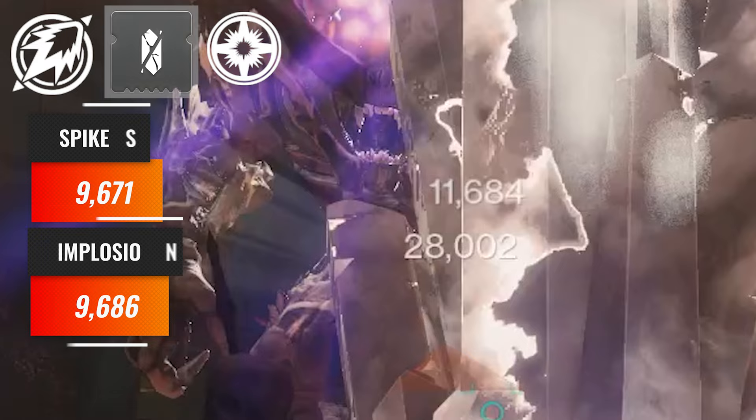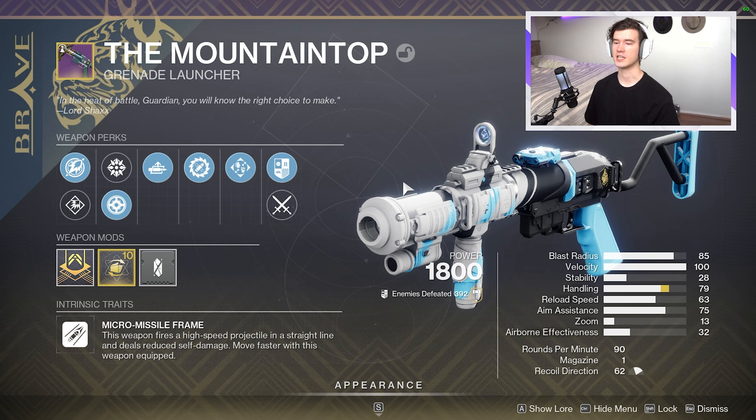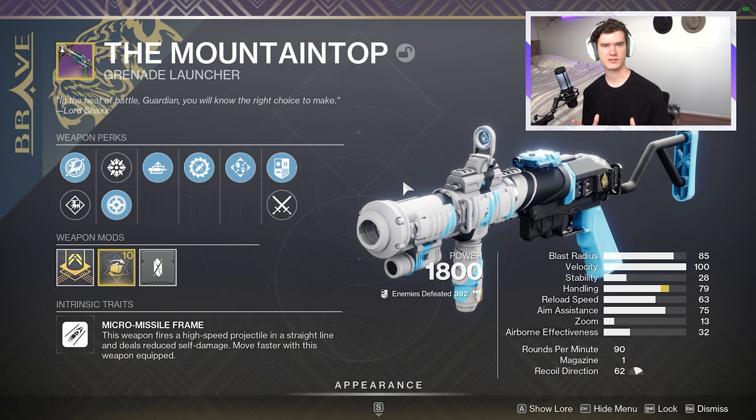But it comes down to the point that more damage is more damage. One can make the argument that this would only get worse once you stack surges, have a Well of Radiance, a debuff applied, or recombination — which doubles the damage. If you have more at your base, the end result will always be more in the end.